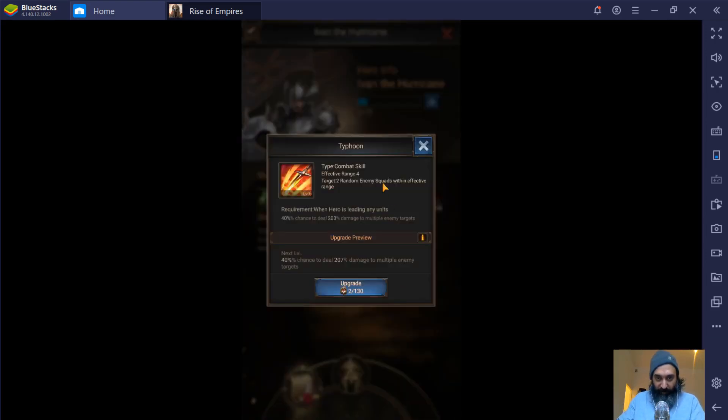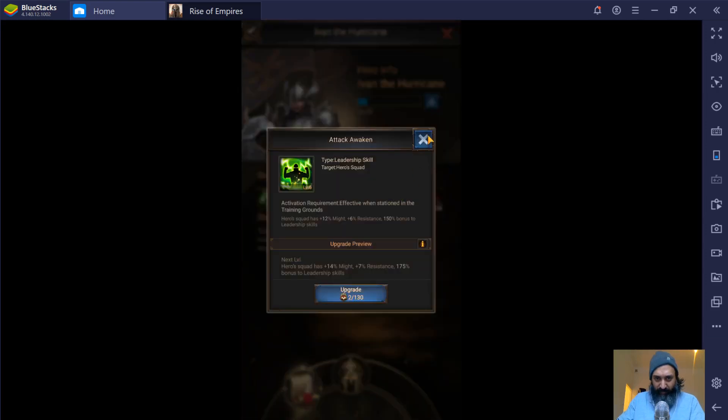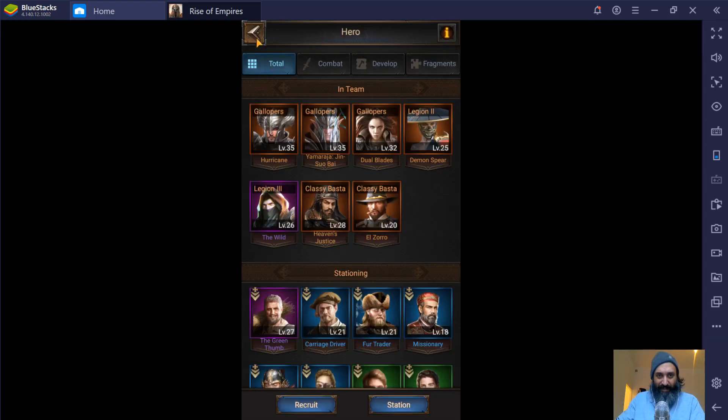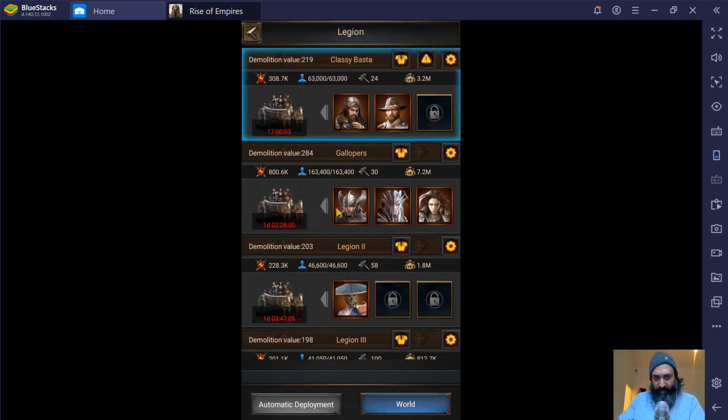One other thing is the range, or effective range. You can see here he has this skill with effective range of four — he targets two random enemy squads within effective range. Here's another one that says effective range five. So let's go and have a look at where he's placed in my legion. Hurricane is number one in my legion and is usually always the one that attacks. With an effective range of five, it means he's going to be able to attack up to five troops away.